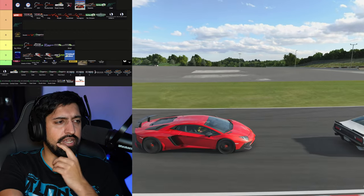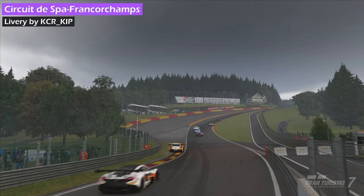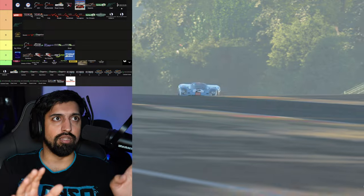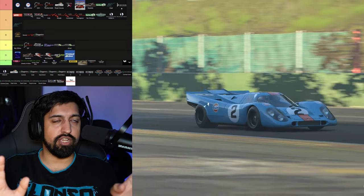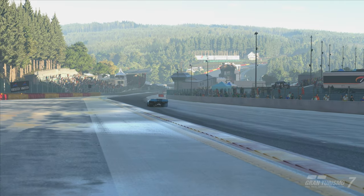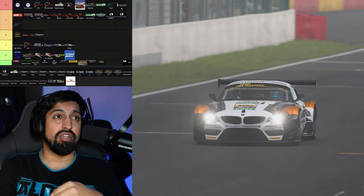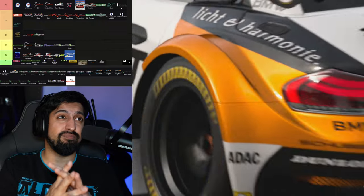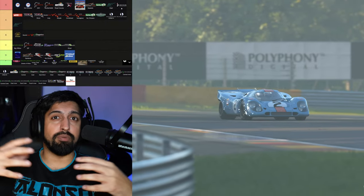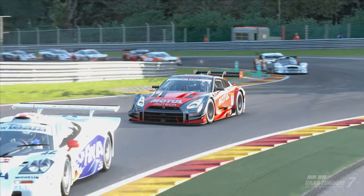Spa — S rank. Like Spa is just a better circuit than Suzuka, way more elevation change. Eau Rouge, Raidillon, La Source, the Bus Stop — even Blanchimont. You could compare Blanchimont to 130R, but I do think Spa is a better package overall.